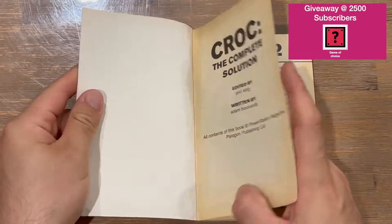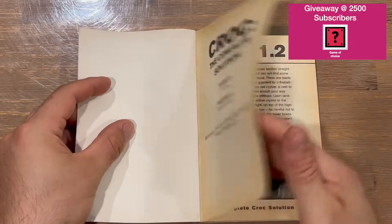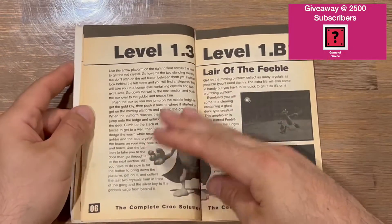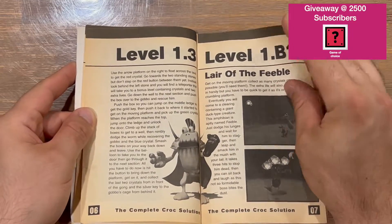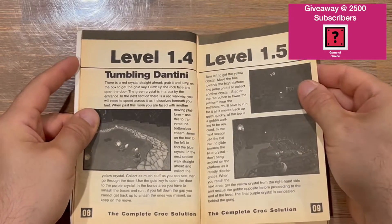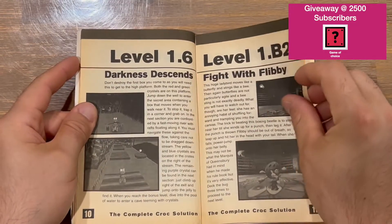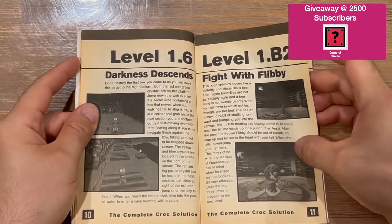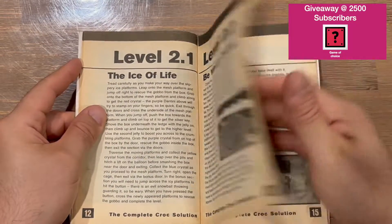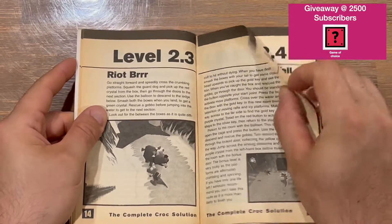We've got the information there — level 1-1, 1-2, 1-3, 1B, 1-4, 1-5. Unfortunately it's not in color, but there's lots of reading and some in-game images, which is quite nice. We're now up to the level twos.